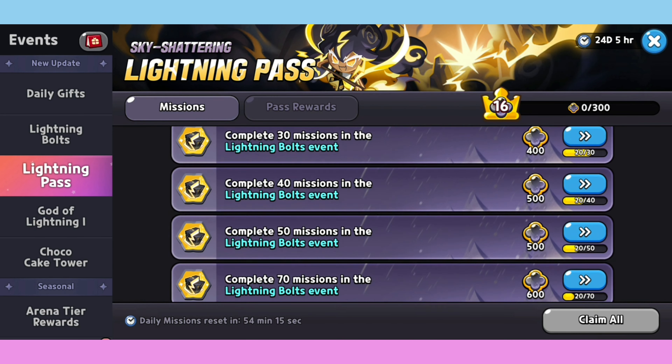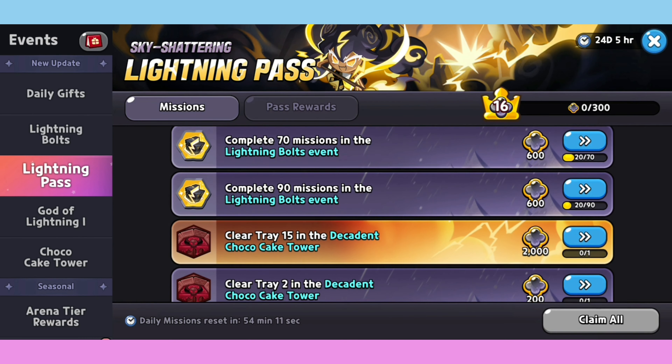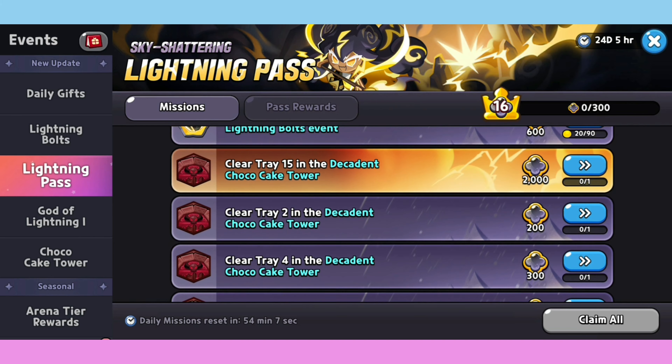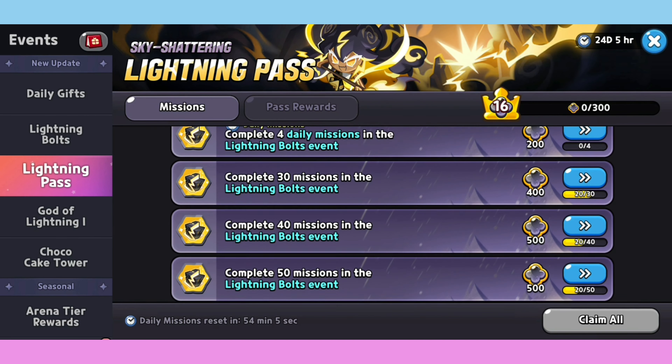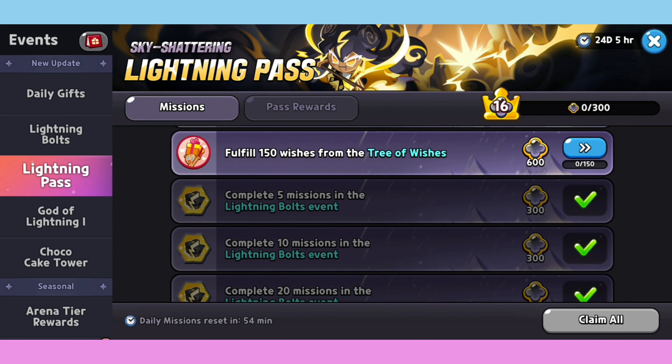Next is the Lightning Pass. The Lightning Pass also has missions, like: clear train, complete the Light Ballot, even the tree of wish.